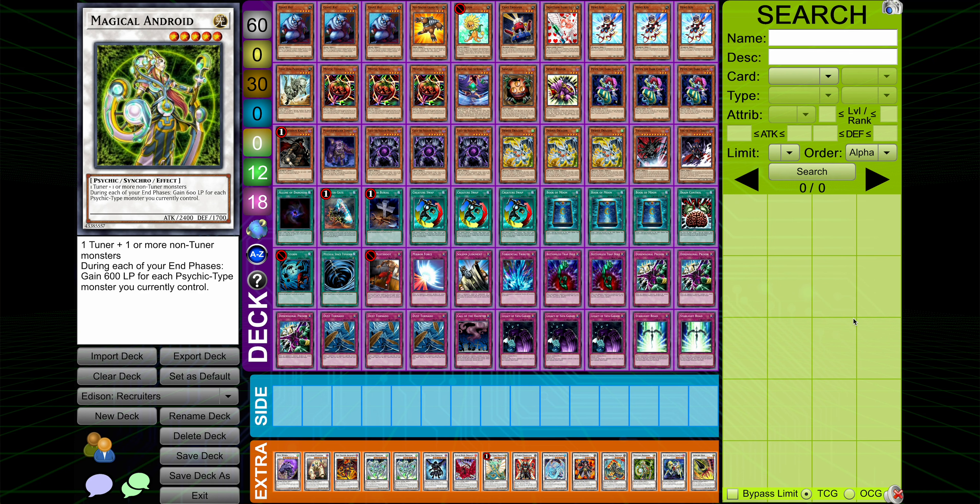In this series, I'm going to find out. Welcome back to another episode of 60-Card Pile. It has been a long time since I've done one of these, mainly because I kind of ran out of ideas. But I thought of a new one, which is this crazy recruiter-control pile with rats and tomatoes.